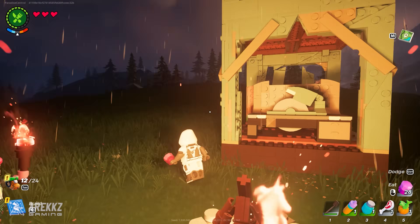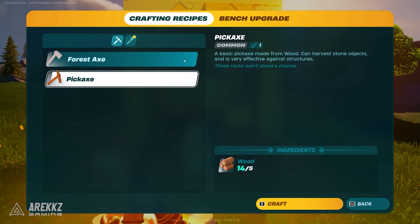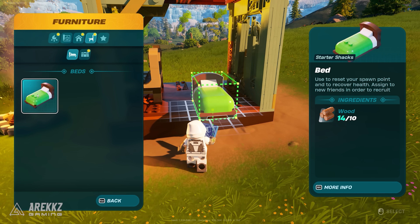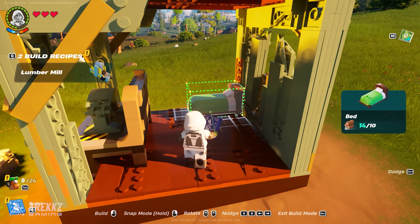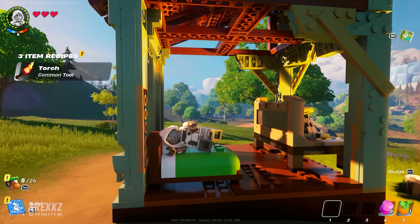Inside the crafting bench, you can create a forest axe and a pickaxe — perfect for chopping down bigger trees and mining bigger rocks. You could make these now, but we also have a farming trick to show you in a second. After making these, you will unlock the bed, chest, and foundations, which will let us do our farming trick. Place down a bed inside your shack for 10 wood. The bed acts like your spawn point and also lets you rest to heal up your hearts if you take damage. Beds are also important for your village, so you will be making more of them.